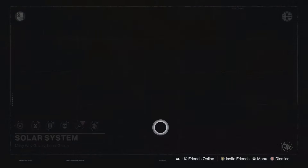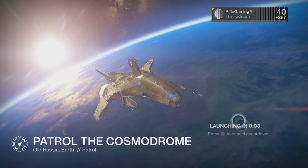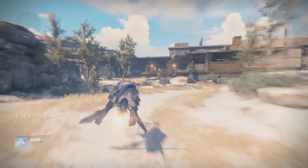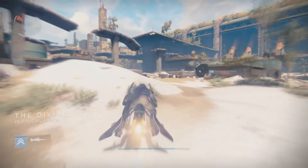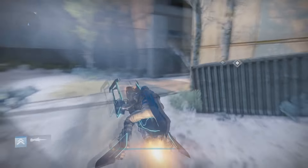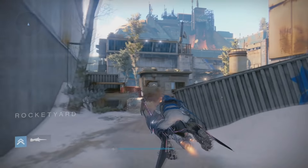So this next boss fight will be on Earth and we can find them in patrol from here. We're going to be heading over toward the Divide, this way. Once we're at the Divide, we want to go down this path and we are going to be getting to the Rocket Yard. This should be a checkpoint - yep.